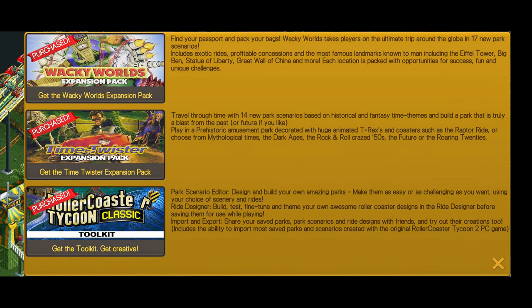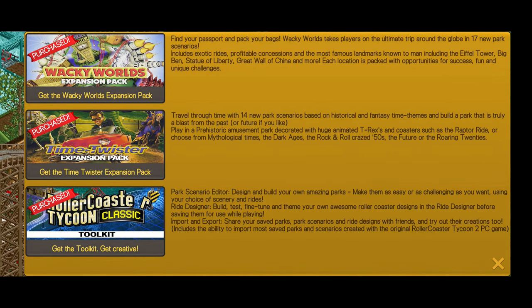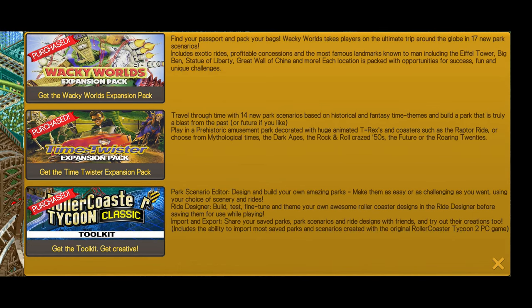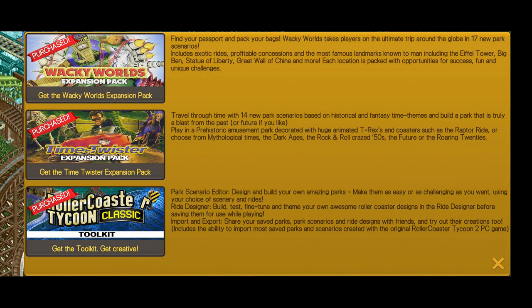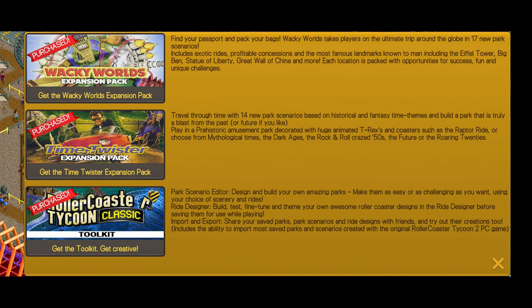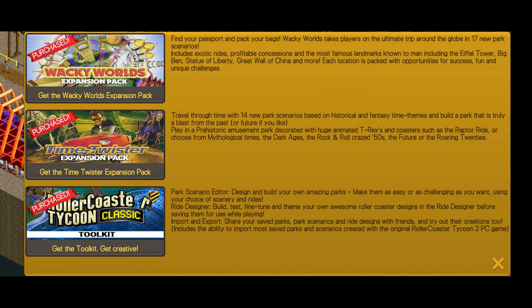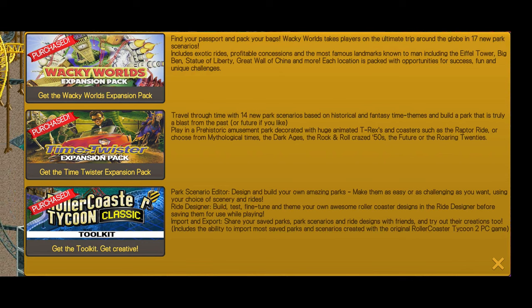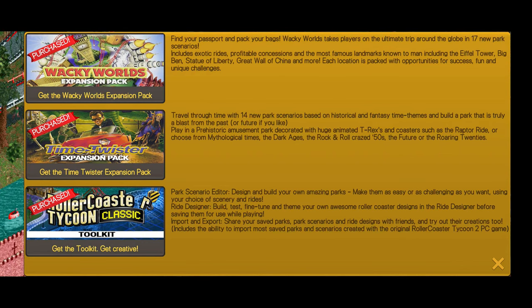The first two add-on packs — Wacky Worlds and B2 — and the toolkit is $5.99, so there's something to consider when you're buying them. I didn't see a way to purchase all three at the same time, so as far as I know there's no special promotion to buy all three together.